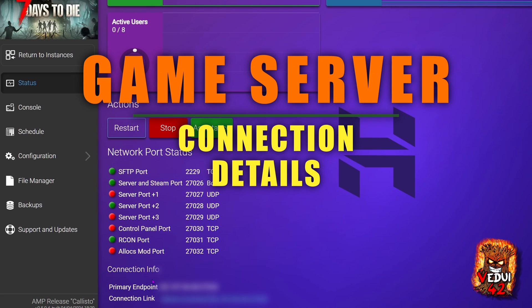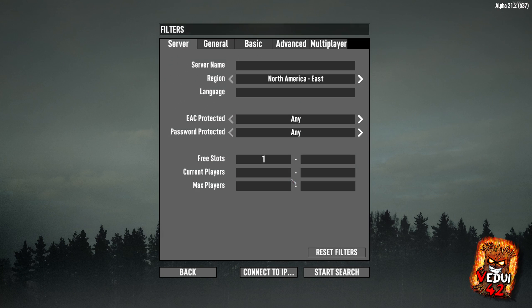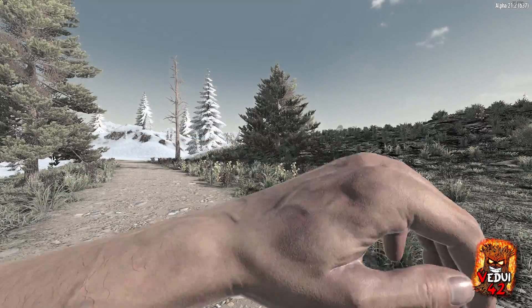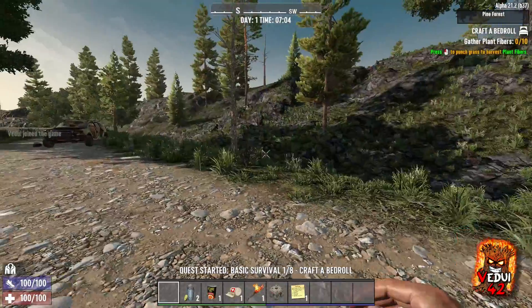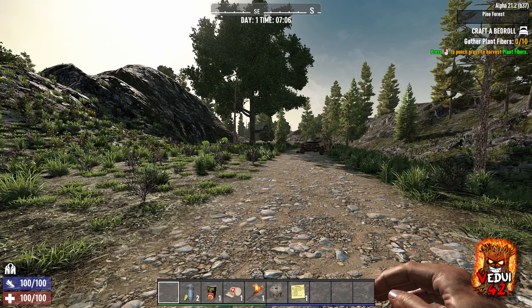Everything should be up and running. We're looking for the connection info here at the bottom — it's going to be an IP and port after the primary endpoint. I've blurred it out because it's my server. Simply copy it and get into the game. We're going to Join a Game and then Connect to IP. Here you put in the IP and port that you copied, then hit Connect. And that loads us into our new server that we just set up. As you can see, we're in — we're playing — already up and running with a minimum amount of fuss.